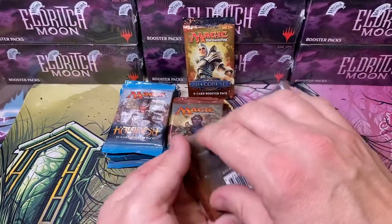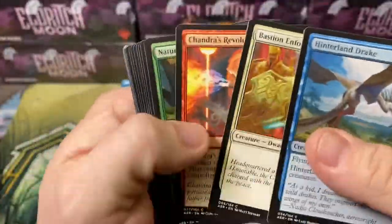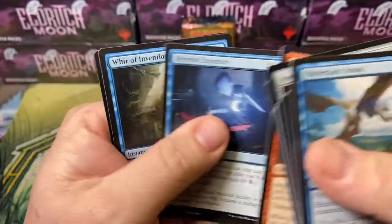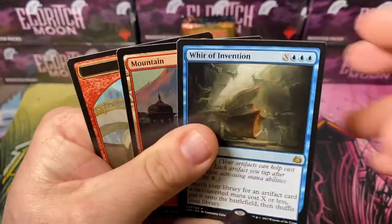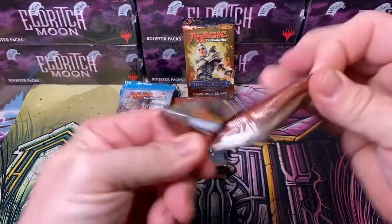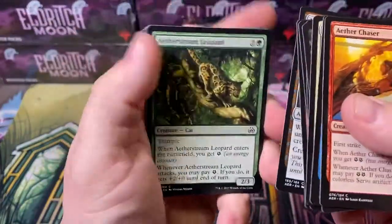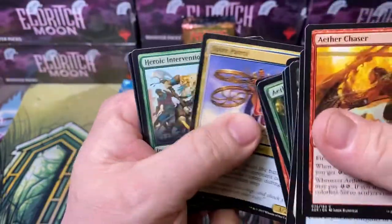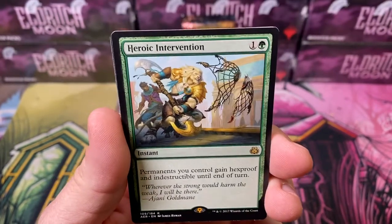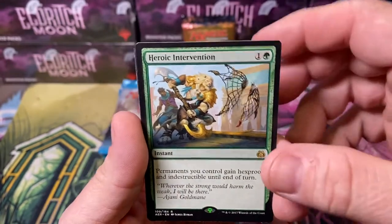Let's go Aether Revolt first. So far every time I've opened this I've got a Walking Ballista, so hopefully that trend will continue, because we all need Walking Ballistas. There's something back there - Heroic Intervention! One of the best cards you can get out of the set. It's actually spiked a few bucks recently - really happy to see that. That's what tricked me: a Foil Daredevil Dragster.